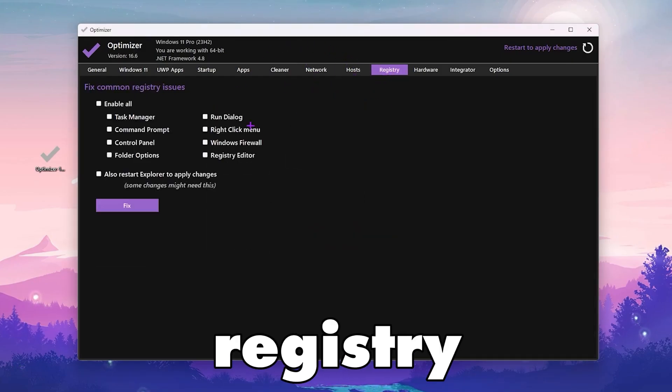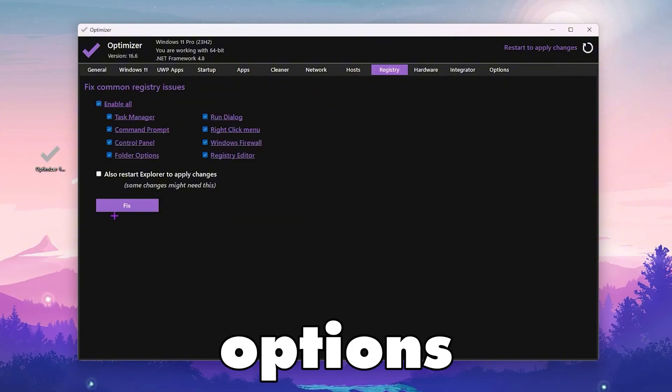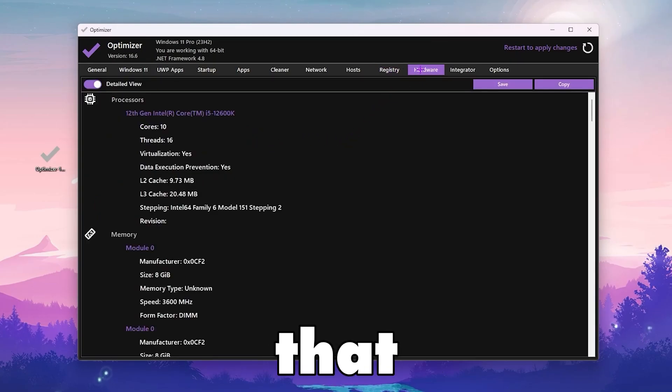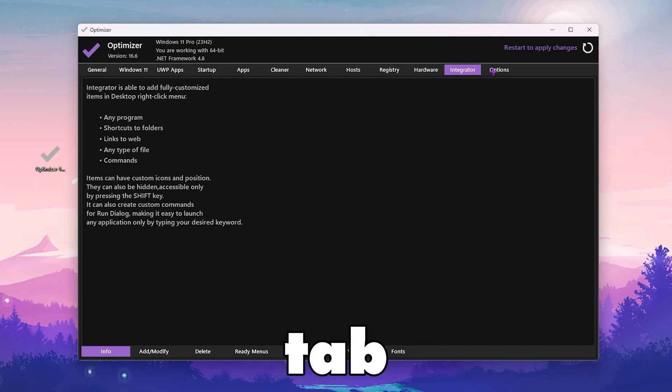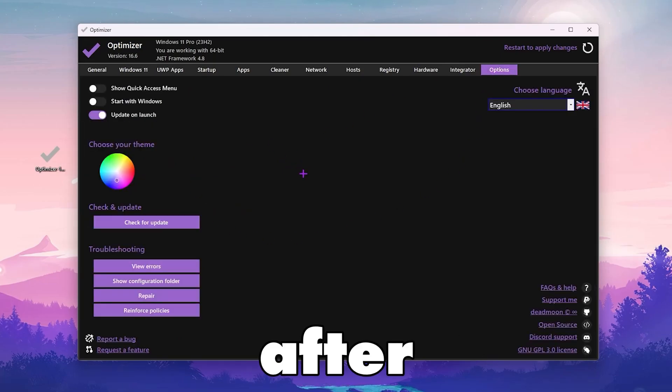For the Hosts section, simply leave it. Go to Registry — you will find your registry settings there. Enable all options and then click the Fix button to fix all registry issues on your Windows. The Hardware tab shows all the details of your hardware. The Integrating tab is just a simple informational tab, and there is also an option to update your optimizer each month.